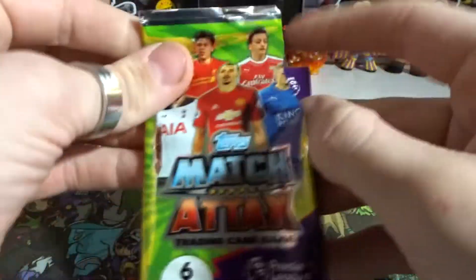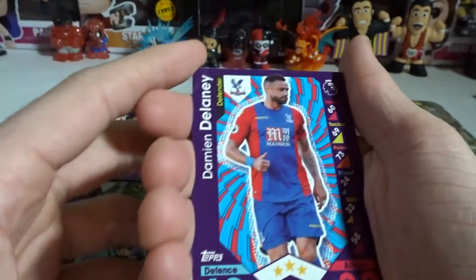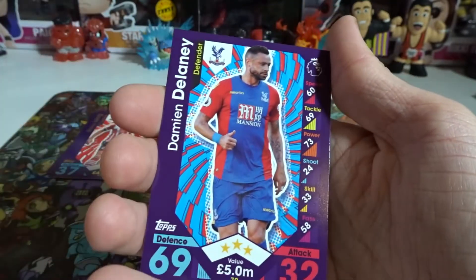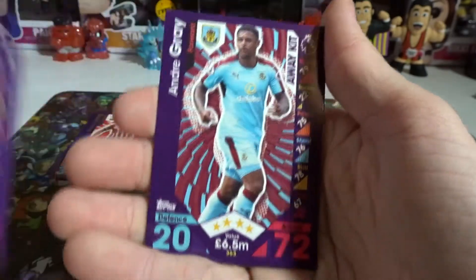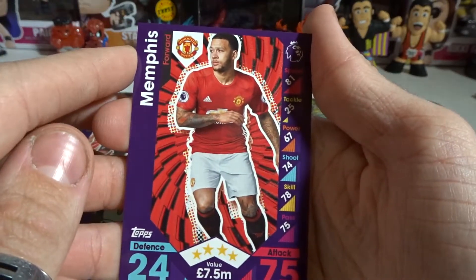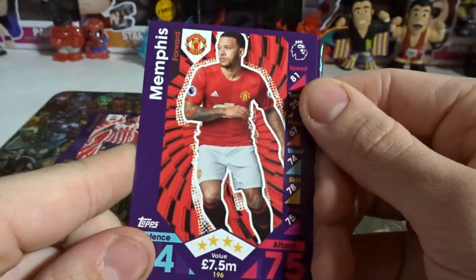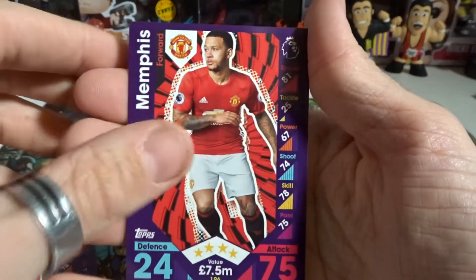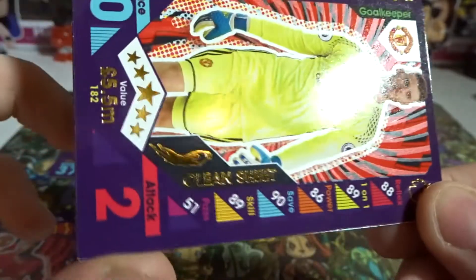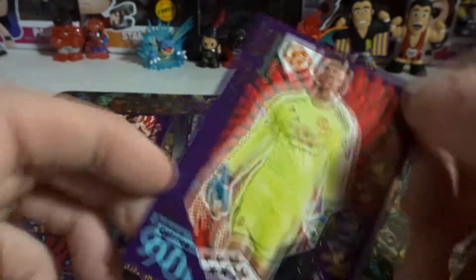If anyone knows these cards better than me, let me know in the comments if I pull a really rare card — I'll check the pamphlet after recording. We have Damien, Gray, Loveran, and someone who just goes by 'Memphis' from Manchester United — a bit weird with no first name. Oh hell yeah — a Clean Sheet card! Clean Sheet of David De Gea from Manchester United — that looks awesome!